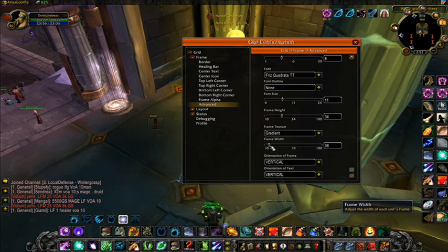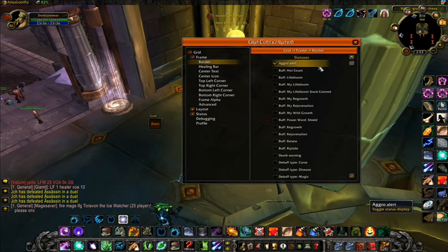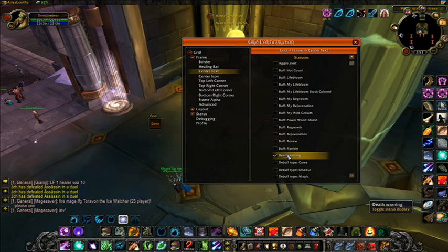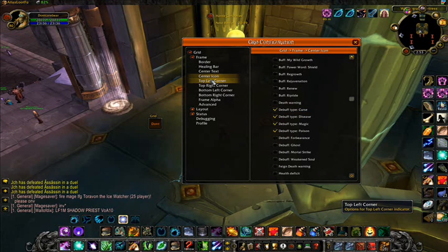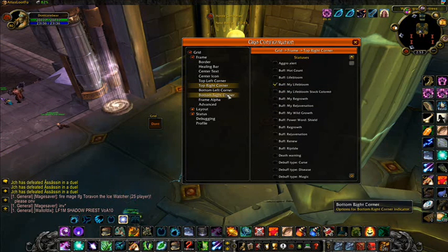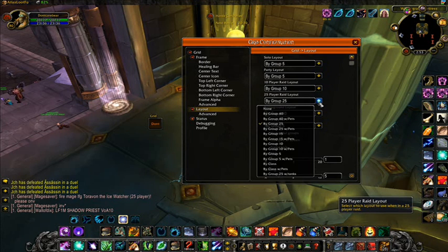Then click the Center Icon and make sure only the debuffs you can remove are ticked, such as poisons, diseases, curses, or magic — this will be different if you're a druid, paladin, or shaman. If you're a druid or any other class with HoTs or abilities you want to set for the corner dots, click each corner and make sure the ability you want to show up is ticked. I have Wild Growth set to the top left, Regrowth bottom left, Rejuvenation bottom right, and Lifebloom top right. Click the Layout section, then click Advanced and make sure your Group By section is set correctly for battlegrounds and raids — this can be changed at any time so you don't waste screen space.